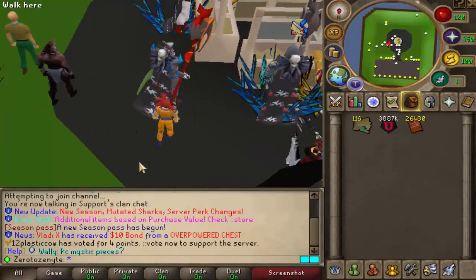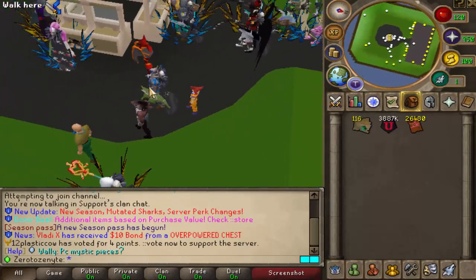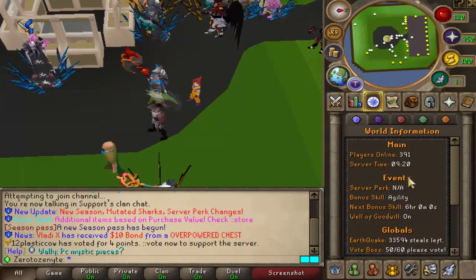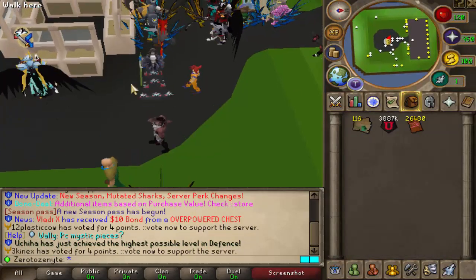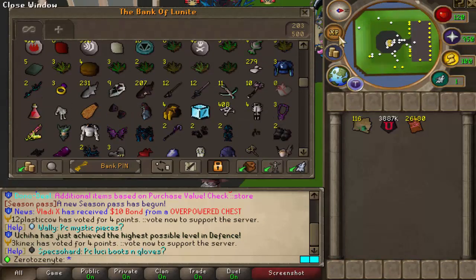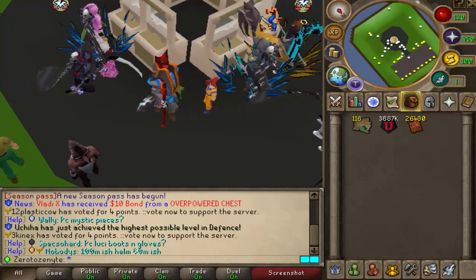Alrighty, time to get the beautiful grinds started. As always, we're going to be opening a beautiful Xanite Casket at the start of the episode. The goal of the series is to hit the Xanite rank — a $5,000 rank — and we're currently at $170. We're helping a lot by opening a Xanite Casket each episode, plus using the Blood Sanguine stuff. Let's go open the Xanite Casket and get right into the grinds.